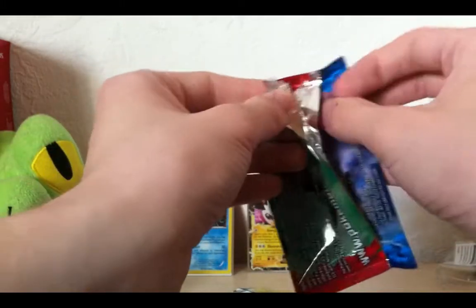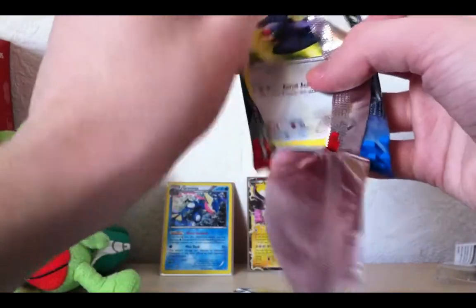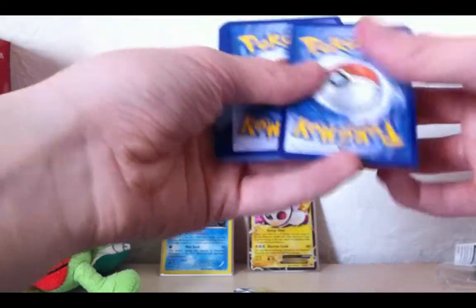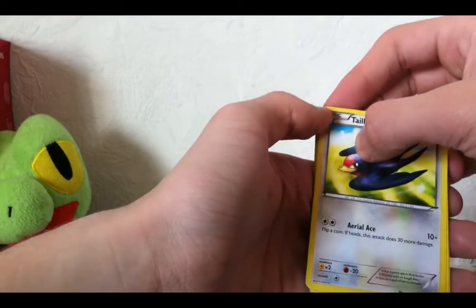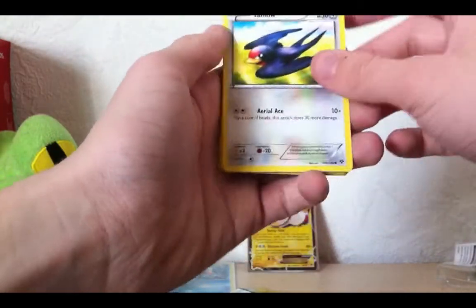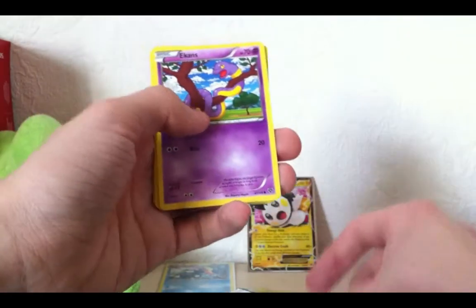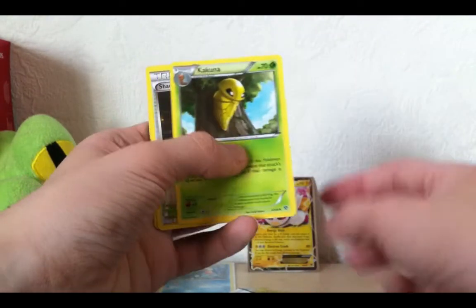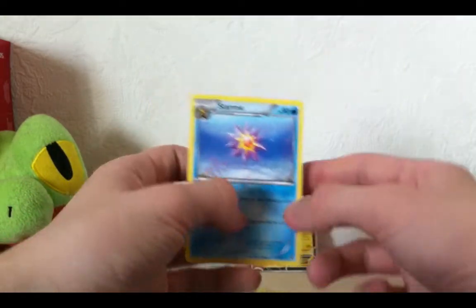And our last pack. Oh my god, something's gotta be in here. Maybe not with style and swag, but hey — YOLO. Tailow. Last pack. We'll start off with Tailow. A Shellder. Fletchling. Ekans. Panpour. Corsola. Kakuna. Shadow Circle. A Reverse Froakie. And another Starmie.